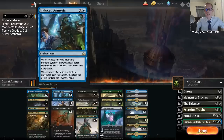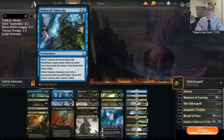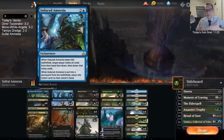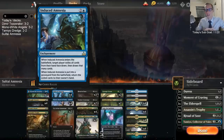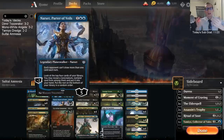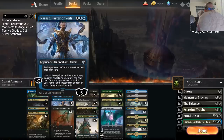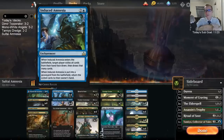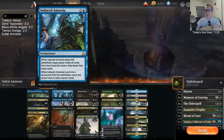Let me describe what we have going on here because some people have asked about what this card does. When Induced Amnesia enters, you target either player — they exile all the cards from their hand face down and draw that many cards. So if we have a Narset in play, we can target our opponent if they have a lot of cards, making them exile all of those under Induced Amnesia and just draw one card. That way we basically get rid of our opponent's hand. If they destroy the Induced Amnesia, they get all their cards back.